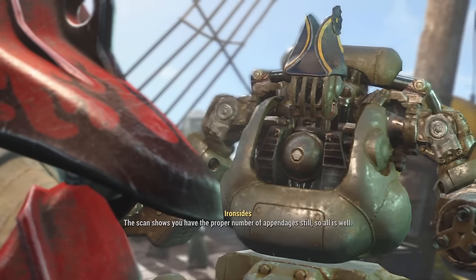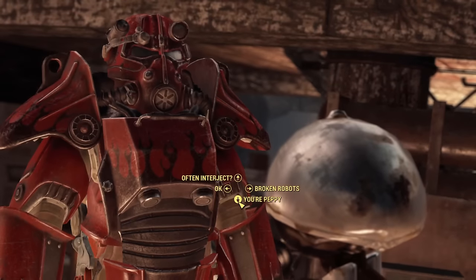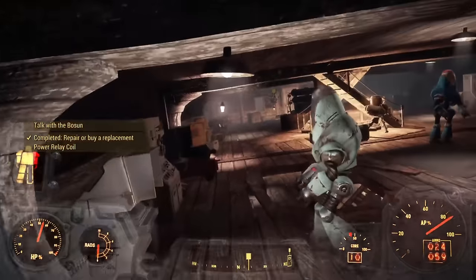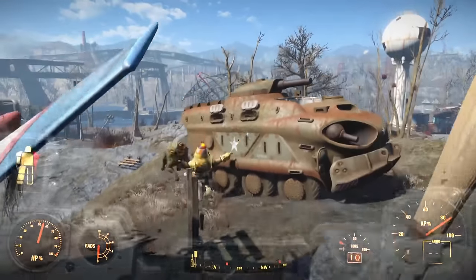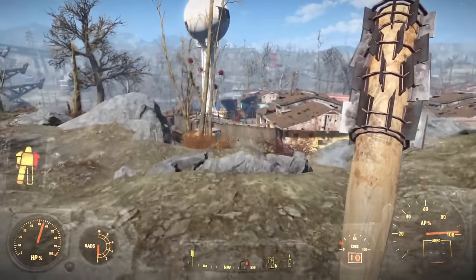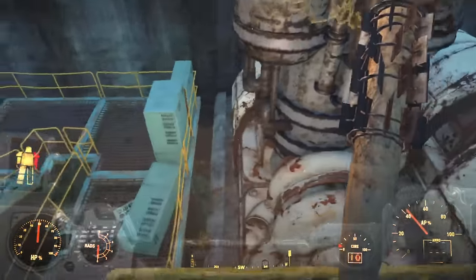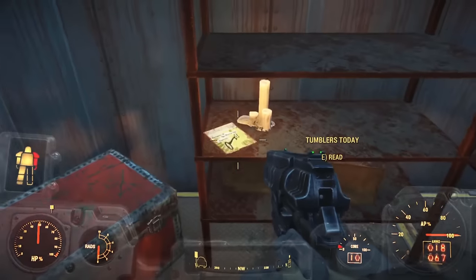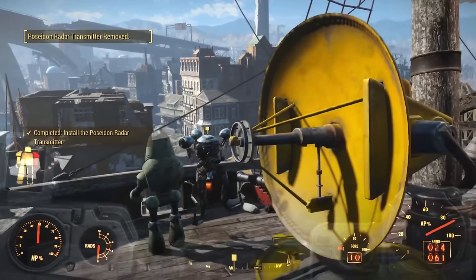Aboard the ship we meet the honorable Captain Ironside and Bosun, who sets us off repairing the ship. After a couple of chores the ship lights are back on. We then head to Poseidon Energy for parts for Captain Ironside. Along the way we level up and take Cannibal so we can eat humanoid enemies to restore health. At Poseidon Energy our baseball bat makes us the critters' worst nightmare — we easily smash through and even get the explosive 10mm doing a double kill.